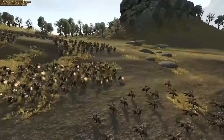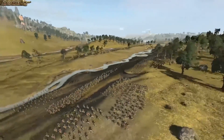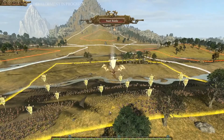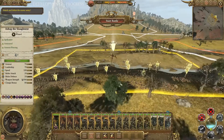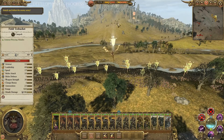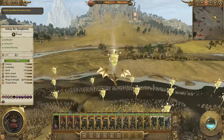Guard mode — this was a mode in Medieval 2 in which you would set your soldiers to engage, and once out of engagement they would stay put. This allows you to hold the line, and it's an aspect I'm glad they are bringing back.